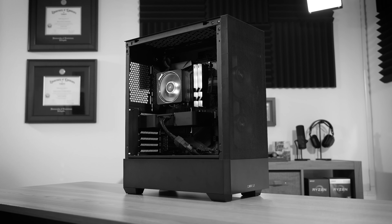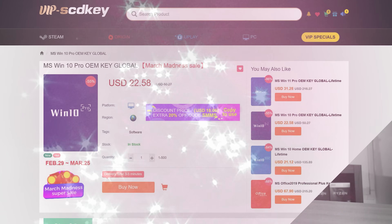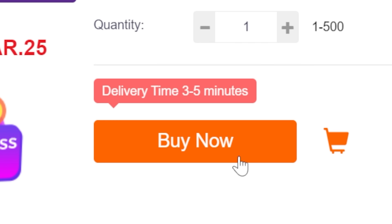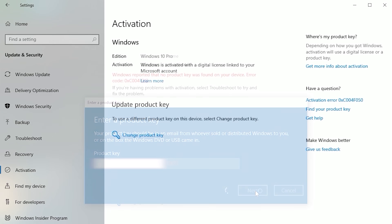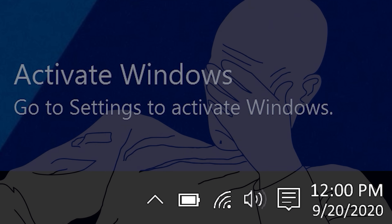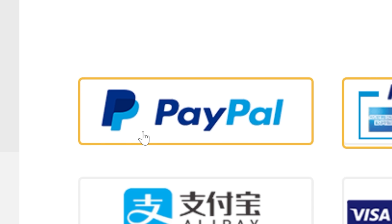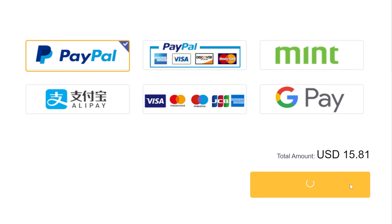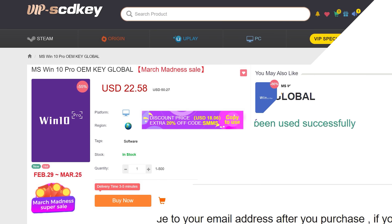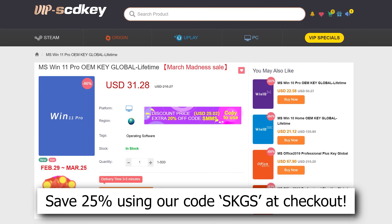If you're planning your next PC build, consider checking out our sponsor VIP SCD Key. Their Windows 10 and 11 OEM keys sell for a fraction of retail and will unlock the full potential of your OS. They'll also remove those pesky activation watermarks. Click the links below to get started today and use our special offer code SKGS for a sweet discount on a variety of options, including Windows 10 and 11, Pro and Home, and more.